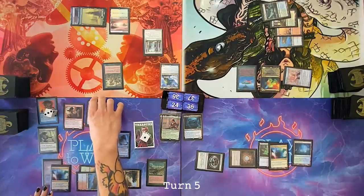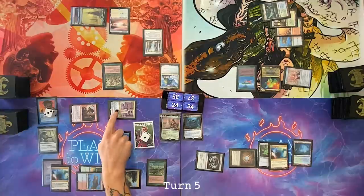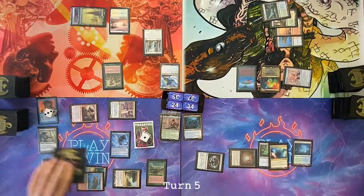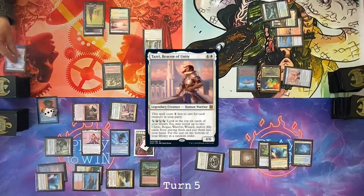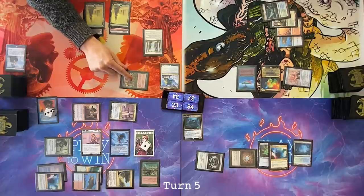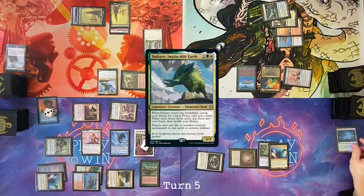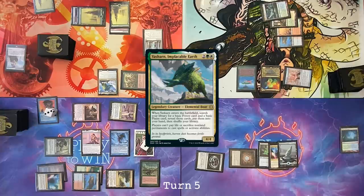I'm going to go to combat, send Timna at Cameron and Dockside Extortionist at Tyler. Gain two off of Timna in my second main, lose two and draw two cards. Cast Tazri. Pass turn. Draw — Wooded Foothills, crack that right away, get a snow-covered forest. Tap Priest of Titania for two. Cast Yasharn. In response, fetch — one forest, but they're not snow-covered plains. Wait, why would you do this? Doesn't that drive you nuts?